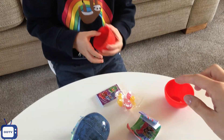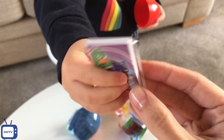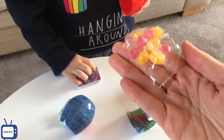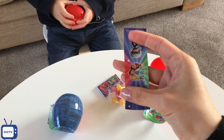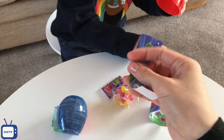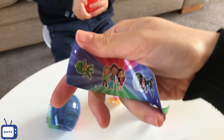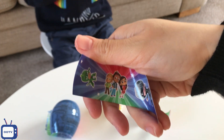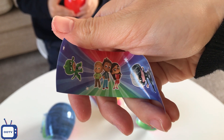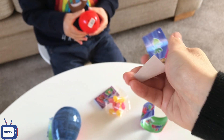In this PJ Masks surprise egg we got this little book and some more jelly beans and more stickers. Down there it's Gekko and the Luna Girl and Catboy and Owlette and Gekko, and they're in the daytime outfit.